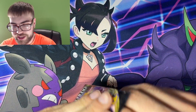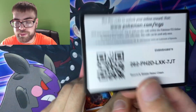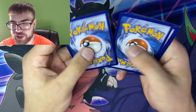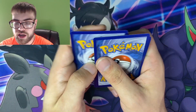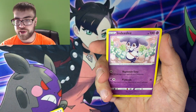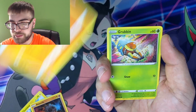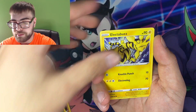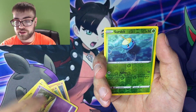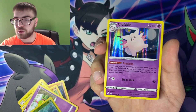Rebel Clash — kinda hard to find. I see every other booster pack when I go to the store. Dollar General carries Sword and Shield Base. Other major retailers carry Vivid Voltage, Chilling Reign, Battle Styles. You don't see Rebel Clash too much anymore, and it's a pretty decent set. I mean, they got the Full Art Marnie, etc. We got a Reverse Holo Surskit and a Holo Rare Clefable.